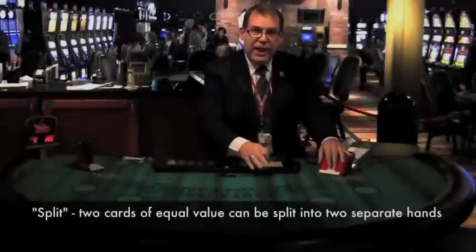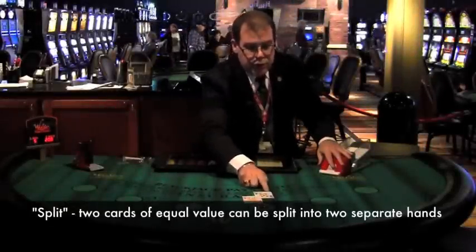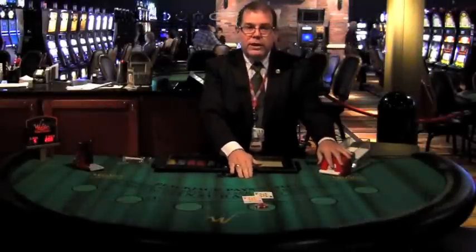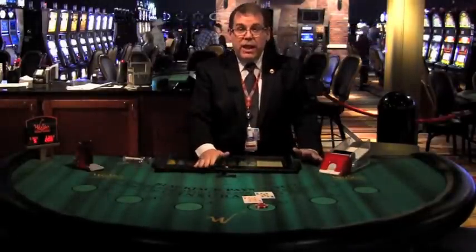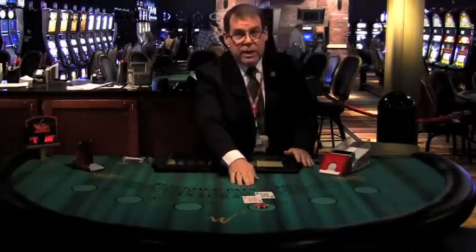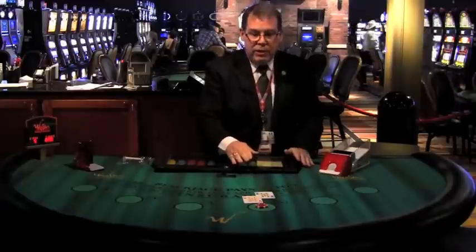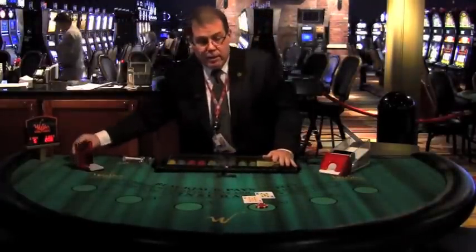When you get two cards of equal value, you're allowed to split them into two separate hands. For example, this player was dealt two eights. Now 16 is not that great of a hand, but because both of these cards have the same value, the player is allowed to match their original bet and split these cards into two hands like this.